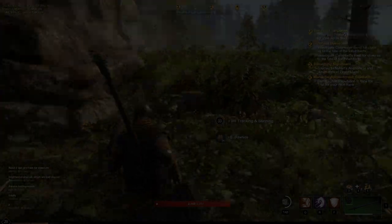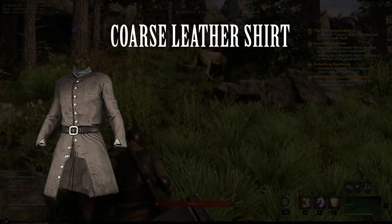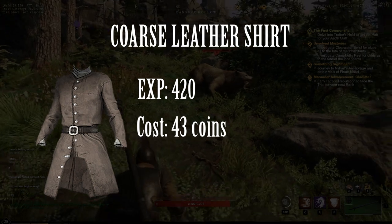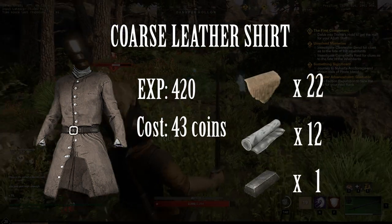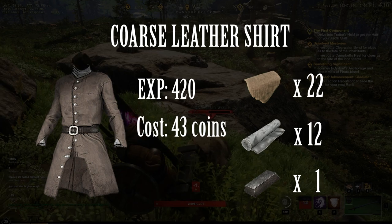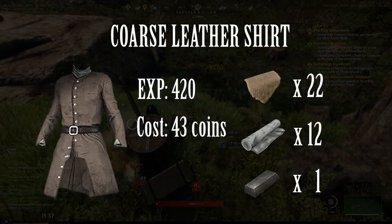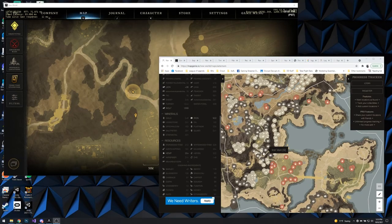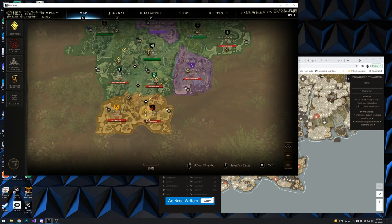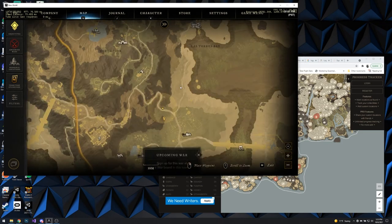We're going to be crafting our first piece of armor, so we're going to start with a coarse leather shirt. We're starting with this recipe simply because it gives the most amount of experience for the overall cheapest cost. It does take a lot of materials, but the material-to-experience ratio is the highest. I'm showing you an interactive map that I'll link in the description below — every raw ingredient we're going to need is there, just above the settlement in First Light. So we're going to head there now to begin collecting everything we need.